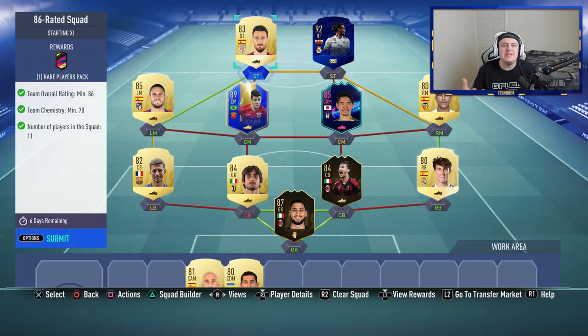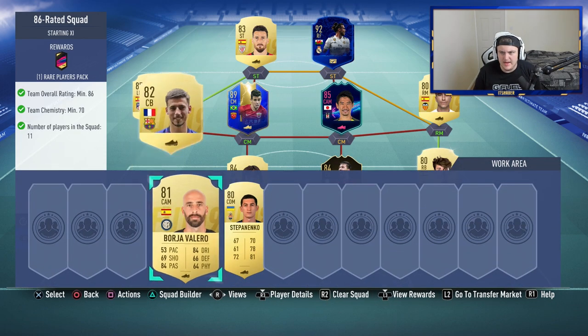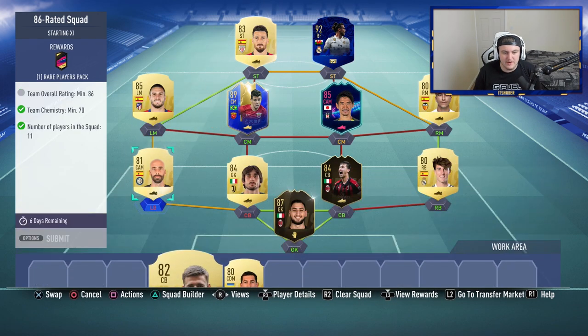I'm actually going to be starting off this video completing the David Alaba SBC. He's got a footies card. This is the 86-rated squad. In terms of the rating, I think it's almost perfect for 86. If I try to replace an 81 with an 82, as you see, literally perfect for 86.